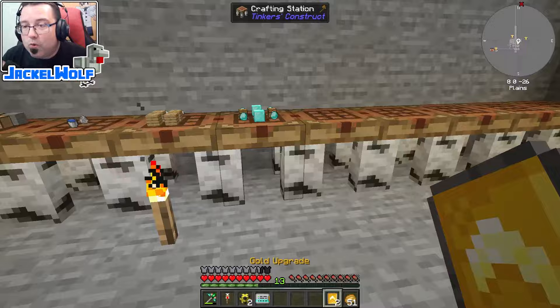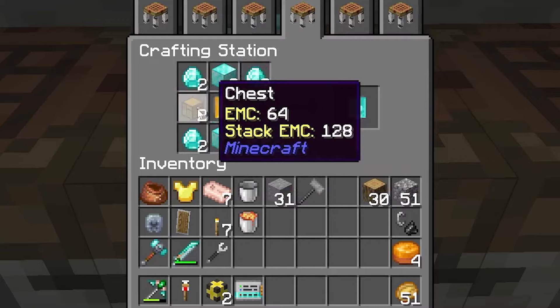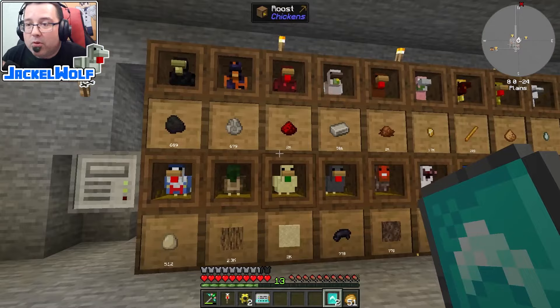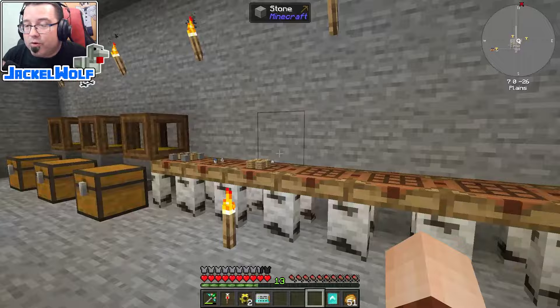To make the diamond upgrade, we take the gold upgrades to the crafting station. The recipe requires four diamonds, two blocks of diamonds, two chests, and the gold upgrades. Applying one diamond upgrade to our redstone drawer automatically gets us up to almost 50,000 items.